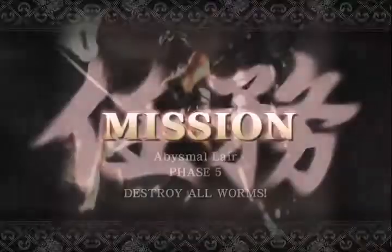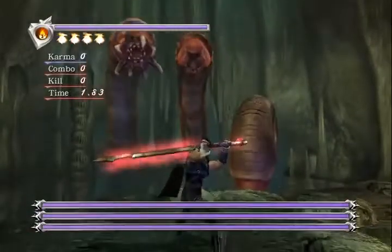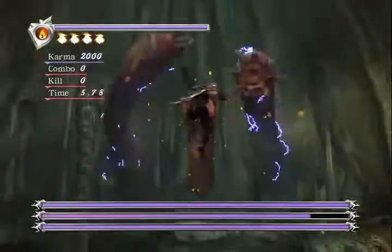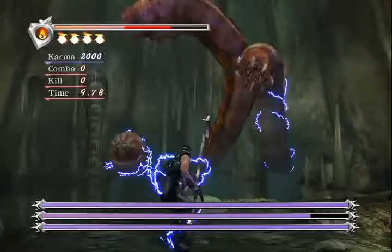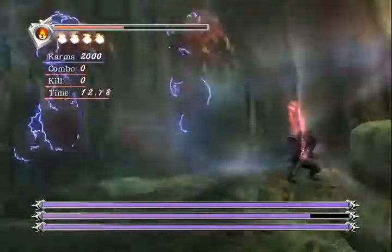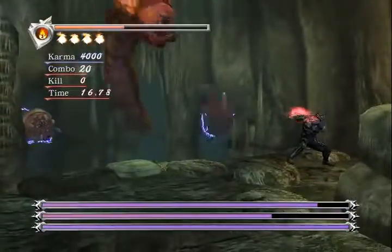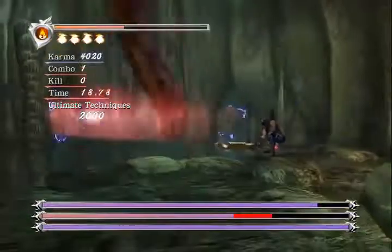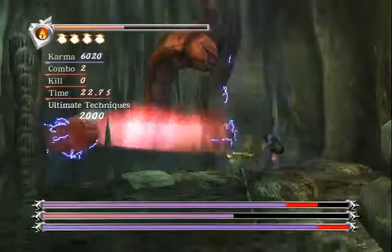Welcome to my tutorial of Absolute Lair Phase 5 from Master Ninja, doing a no-heal scoring run. This mission took me about four hours to complete when playing it again recently. I had done all this back when the game was current, many years ago, as I exceeded 40 million in mission mode, which was a huge task at the time.